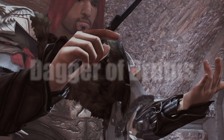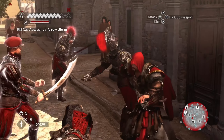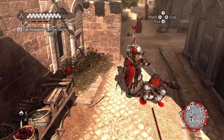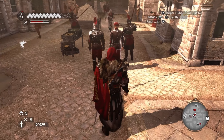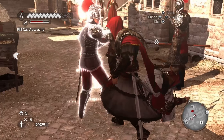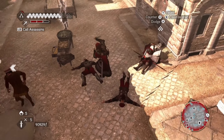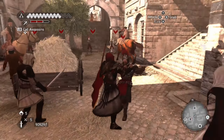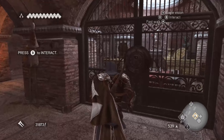The Dagger of Brutus has some real historical significance as it is believed to be the dagger of the Hidden One Marcus Junius Brutus, and is proclaimed to be the dagger Brutus used to assassinate Julius Caesar. The weapon is forged from Roman and Egyptian steel and was initially owned by Amunet, co-founder of the Hidden Ones, before she gifted it to Brutus. Unfortunately, Brutus committed suicide and his belongings including the dagger were sealed in an underground chamber, remaining hidden until Ezio found and claimed them for himself in 1503.